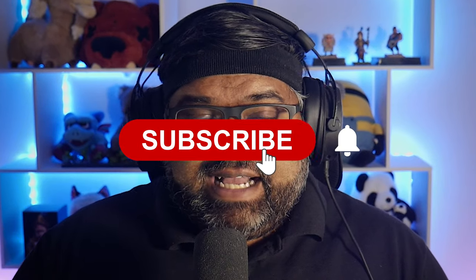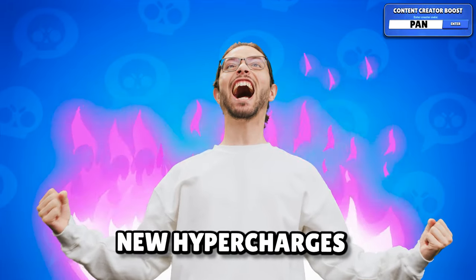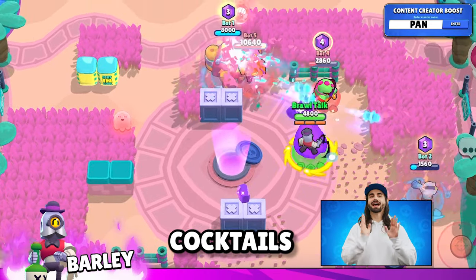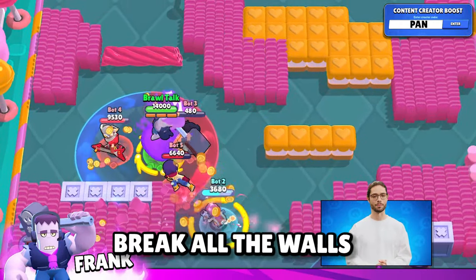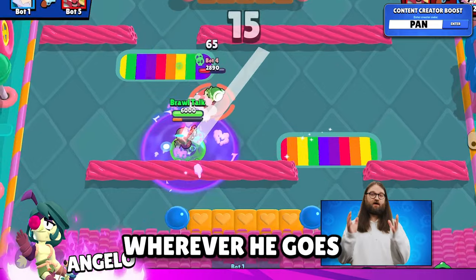I'll go over both Barry and Clancy in a future sneak peek video so make sure you're subscribed. We get 7 new hypercharges this update, which is the first time this has happened. Barley's lets him throw 3 big molotov cocktails that deal damage and also burn bushes wherever they land. Frank's hypercharge allows his super to now break all the walls around him in a large radius. Angelo's super is now going to follow him wherever he goes on the map.